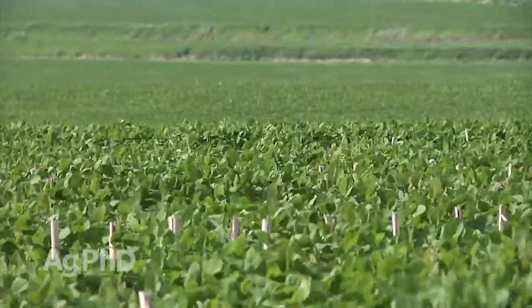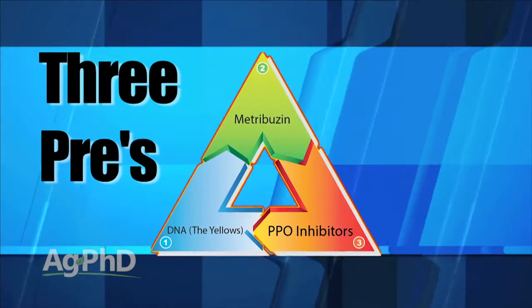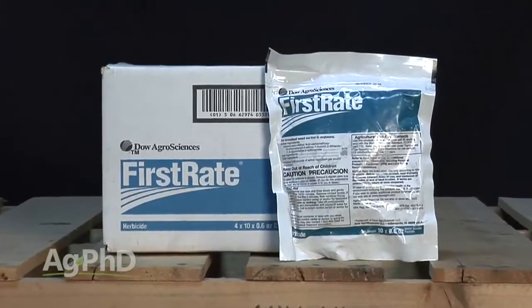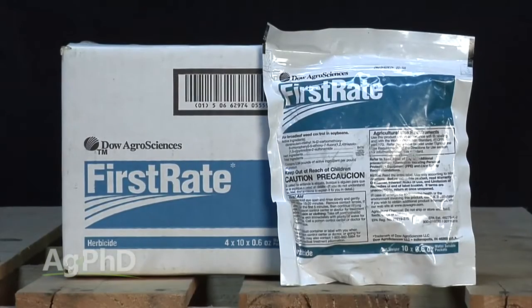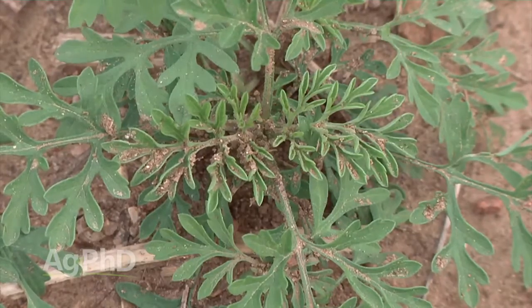Now we get to the tough ones: soybeans. Our suggestion is to start with a 3-pre strategy. The yellows aren't very good on ragweed — they might have a little bit of control — but you have Authority or Valor, plus Metribuzin, along with the yellow, and all of a sudden you've got really good control pre-emerge. Post-emerge, we'd like you to follow up with First-Rate if it's non-ALS-resistant common ragweed. Unfortunately, some ragweed is resistant to both Roundup and ALS chemistry, so what are we going to use?